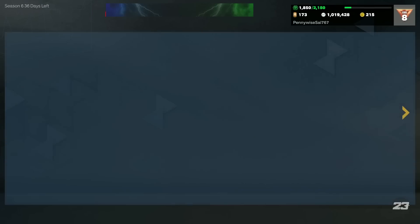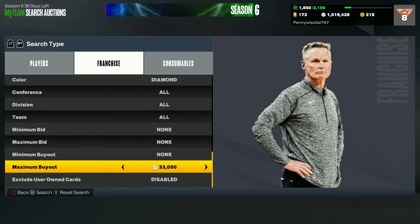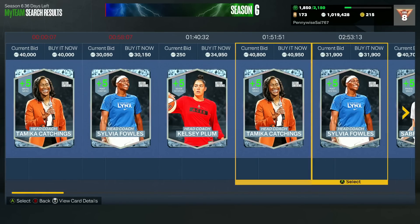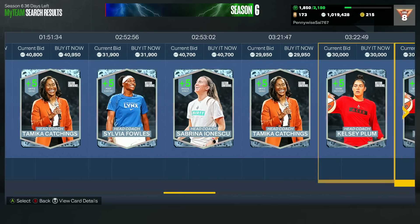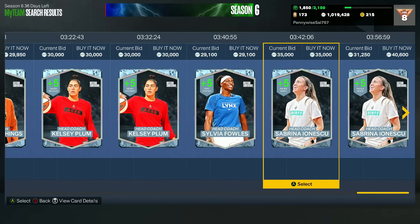Looking at the diamond coaches — some of the cheaper ones are seven seconds or post-centric. But there is a diamond pace and space coach, Sabrina Ionescu, who is basically the exact same as Monty Williams. If you want to save yourself about 15,000 MT, you can just pick her up instead. She's a really good coach — plus 5 pace and space — just a worse version of Don Nelson.